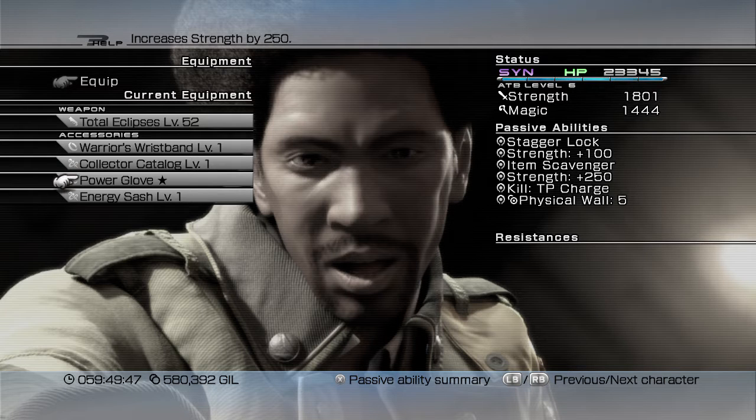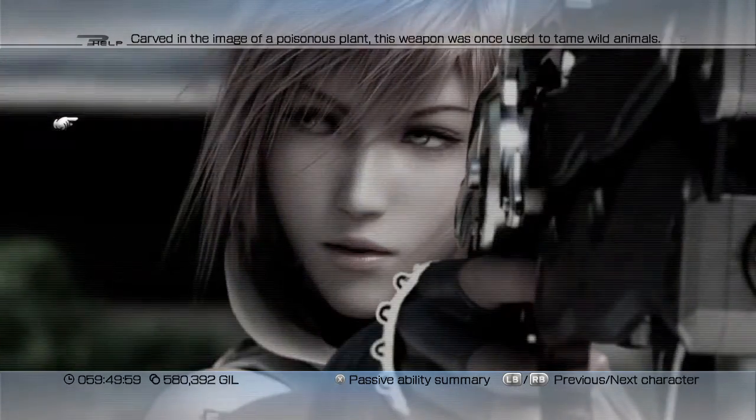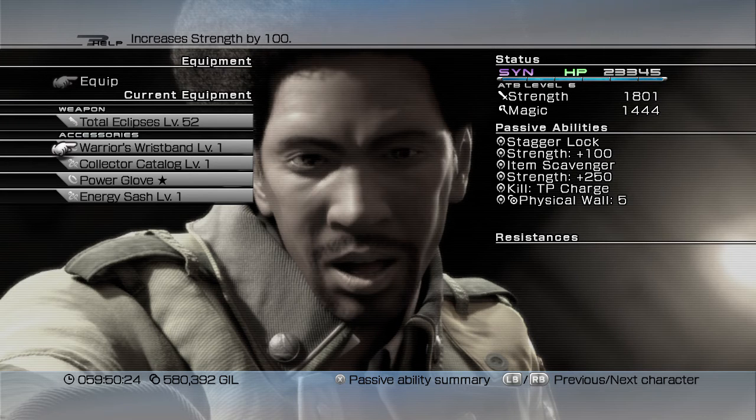You might have noticed that Sazh has Total Eclipse here, his ultimate weapon. If you have a look at the top right, his ATB level — everyone else has 5 and he has 6. The reason is that every character has 2 base ATB levels and there are 4 different events that each increase the ATB level by 1: becoming a l'Cie, getting their Eidolon, one on the Crystarium, and then one for having their ultimate weapon equipped.